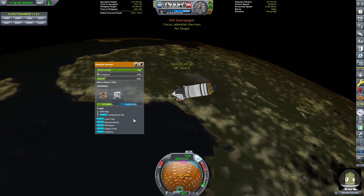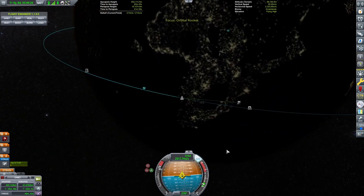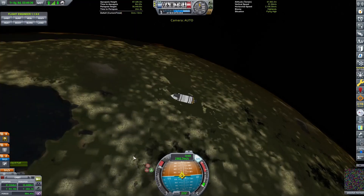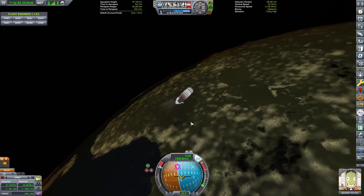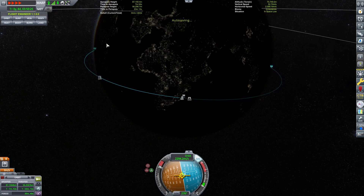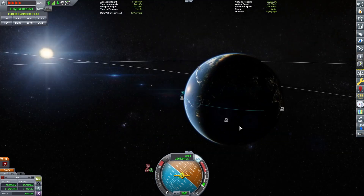Now we want to burn retrograde. SAS on. Hit the prograde and then let's check the map view and just burn here until we kind of set ourselves up — and we're out of fuel. That's okay, our periapsis is low enough. Now we're just going to ditch this stage. Okay, and then we're going to point retrograde again and just coast our way down. We're going to be aerobraking quite a bit. You can see our periapsis is coming down naturally. Looks like we're going to land in the middle of the ocean, probably. That's okay.